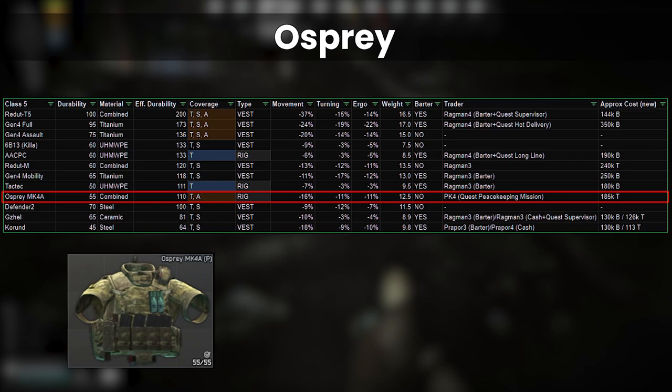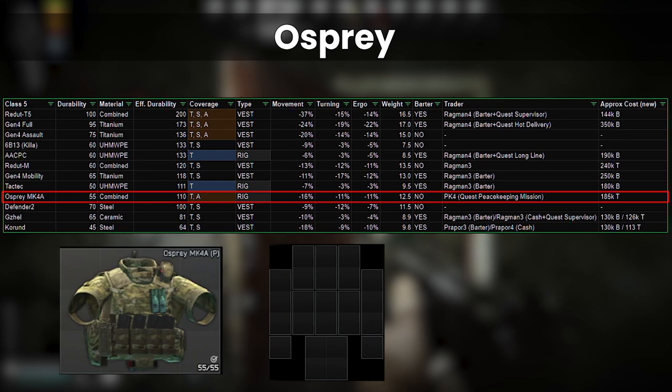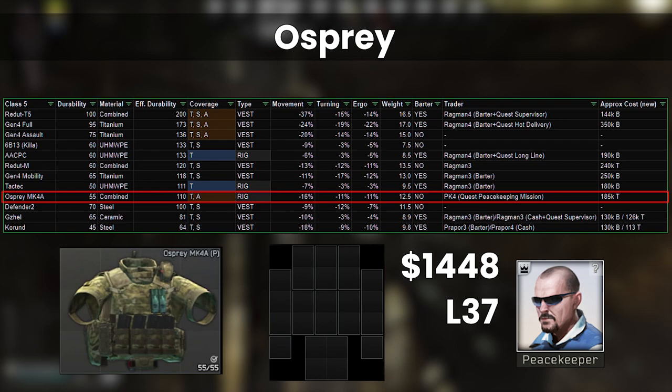The Osprey is still a bit of an odd fit with arms protection but no stomach — I don't like this, especially on a lower durability armor. The only way to get this is from Peacekeeper 4 after completing Peacekeeping Mission; you'll need to be level 37 to get Peacekeeper 4 anyway. At 185k rubles it might be worth a try if you can't get hold of anything better, but given its price and progression I'd say to stick with the TacTec.